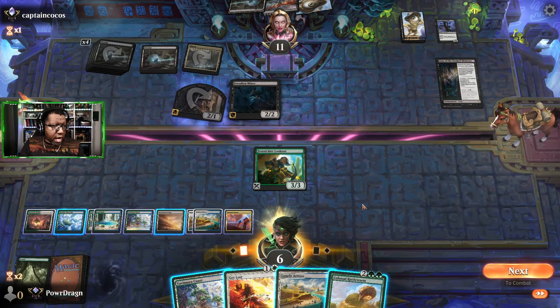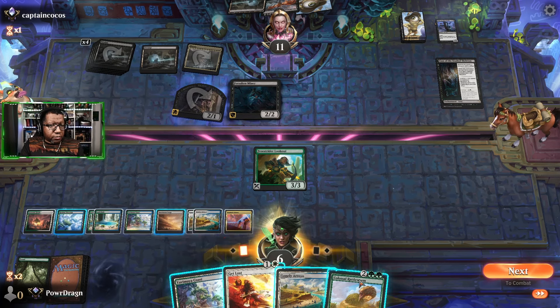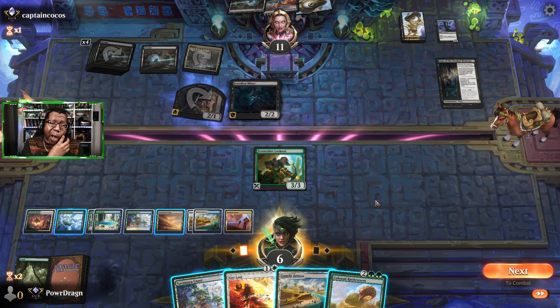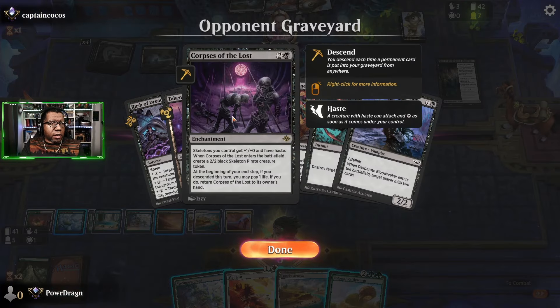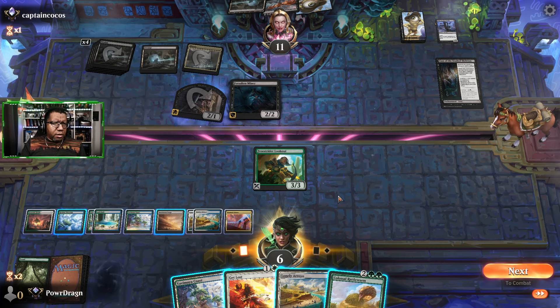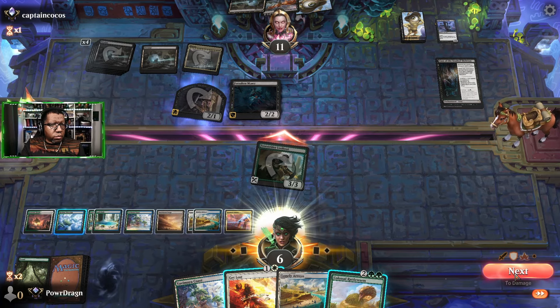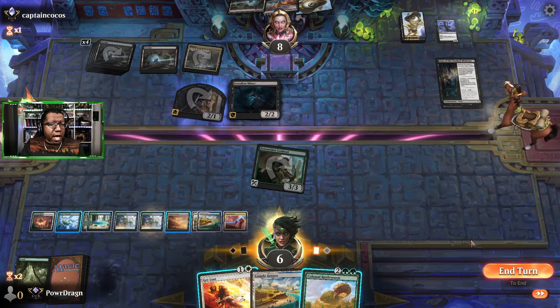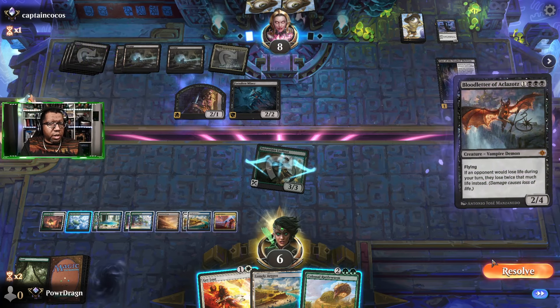They don't have anything that blocks here so we could attack. Get in for eight, shoot them for one — that's not enough. We need six more and then we could still flash in a Rattleworm. We can save this if they try to play another Corpse of the Lost. I think I'm gonna attack for three just to try to set up a kill, and then play this and not ping them so I have enough mana to do everything I need to do — one two three four five six. Blood Letter down.